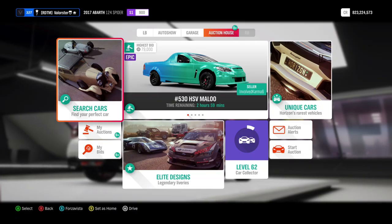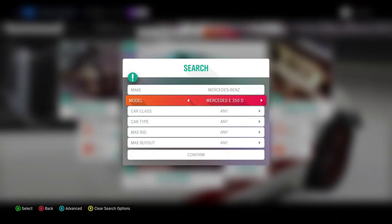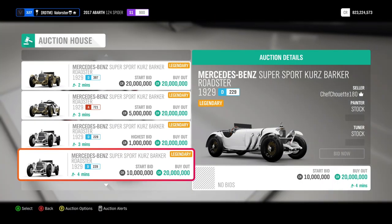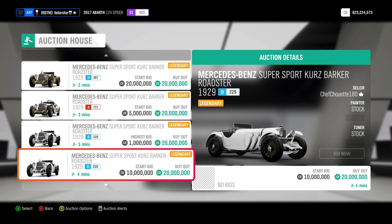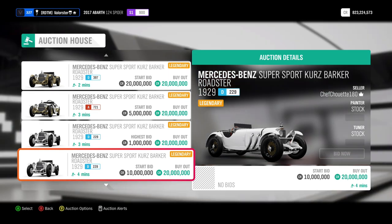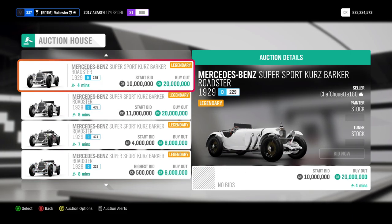Now if you have the car pass, you can also go to the Mercedes and take the super sports. You can sell this car — only if you have the car pass — for 20 million. You can buy the car for 5 million from the car pass and just keep buying them, sell it for 20 million, and you get about 12 million profit on the car.